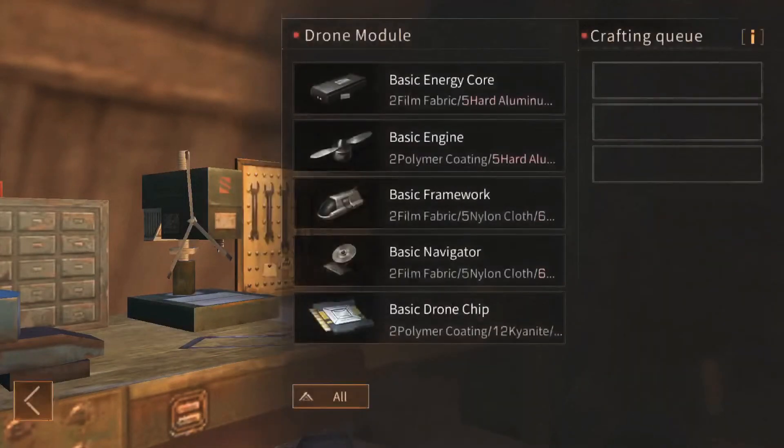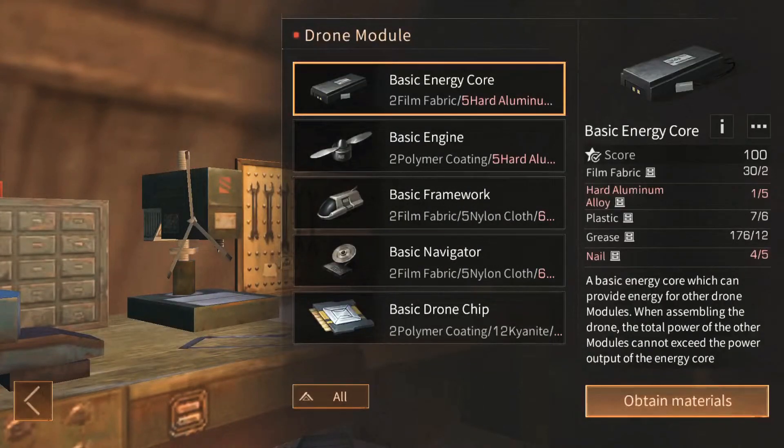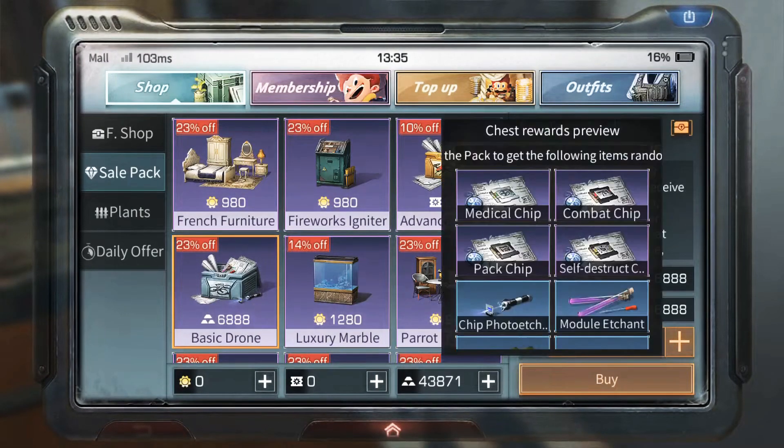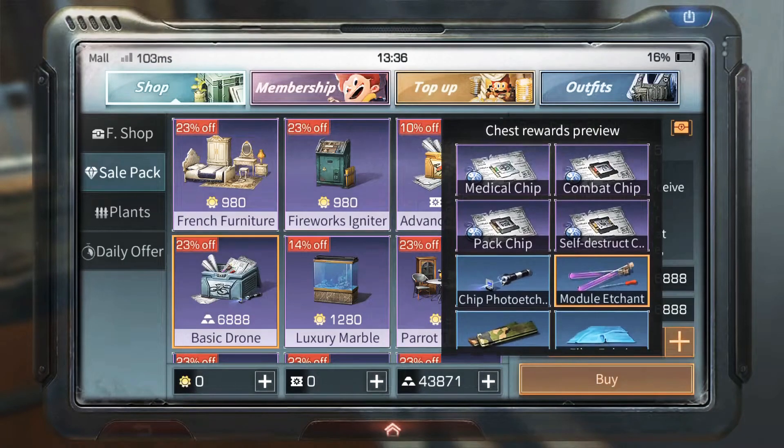Do not waste money on a completed drone, because all you are buying is someone who has made all the basic parts for the drone and thrown the combat chip inside it. You can get a drone very easily once you get the chip that you want.